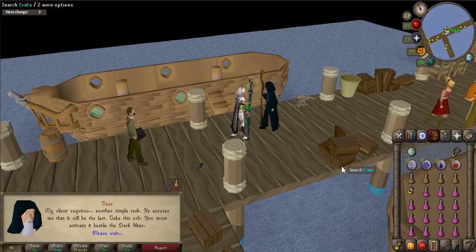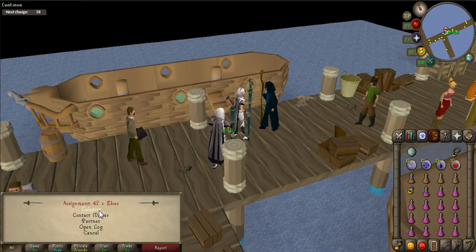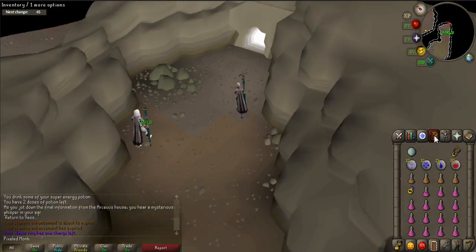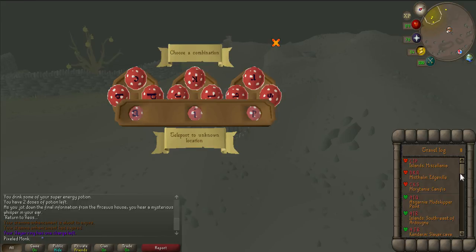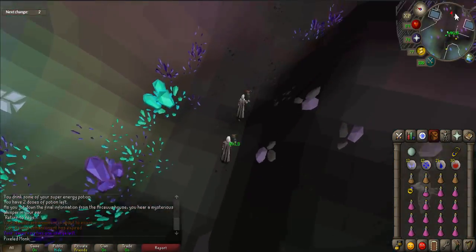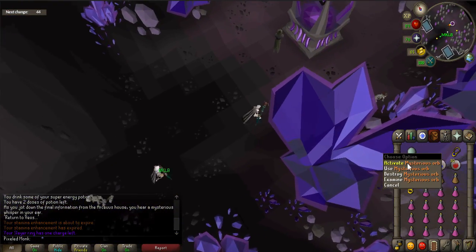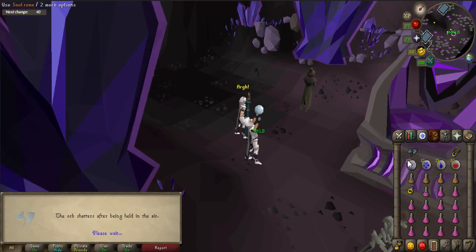You must take this orb to the dark altar, which is located far north of the Arceus house. If you have access to fairy rings, then use your slayer ring and teleport to the Rellekka Slayer Caves. Just outside will be a fairy ring. Use it to teleport to code CIS. The altar will be to the east. If you do not have access to this fairy ring, then use a games necklace to Wintertodt, and walk south from there. Once you are near the dark altar, activate the orb by left clicking on it. The orb will shatter.